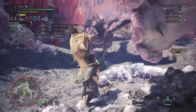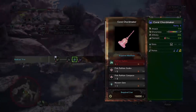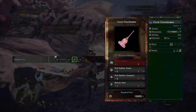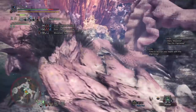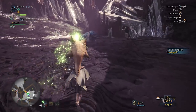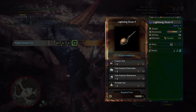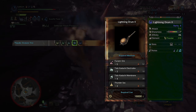You'll now fight Pink Radobaan as part of story progression. After your hunt, upgrade your Queen Chord Maker into a Coral Chord Maker using 4 Radobaan Spike Plus, 5 Pink Radobaan Scale Plus, 4 Pink Radobaan Carapace, and 1 Wyvern Gem — obtainable from monsters like Barroth, Jyuratodus, and Radobaan. You'll then gain access to the Elder's Recess with 3 new monsters and new minerals. Mine for Fulgurbug Ore and upgrade Lightning Drum 1 into Lightning Drum 2 using 5 Fulgurbug Ore, 2 Tobi-Kadachi Electrode Plus, 4 Tobi-Kadachi Membrane, and 3 Thundersac.